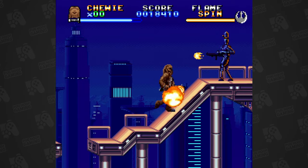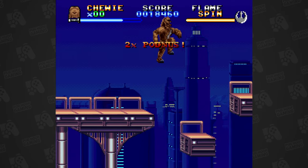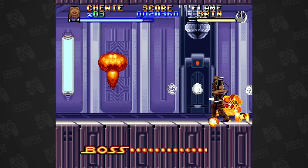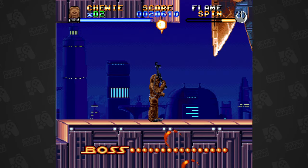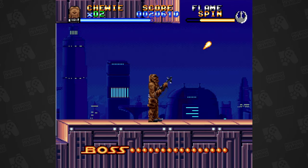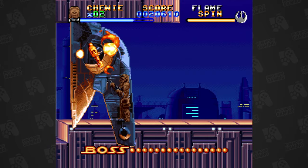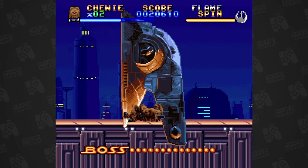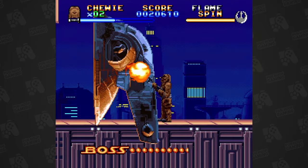So we take up Chewbacca's bowcaster once again and blow up some bounty hunters while we escape Cloud City. You do get to fight Boba Fett, and his sprite looks pretty damn rad. Once he runs away, he then comes back with his notorious ship, Slave I, which does seem like a really unfair fight. Luckily, Chewbacca has a very useful spin move that deals heaps of damage, makes him invulnerable, and also recharges after just a few seconds — making light work of the bounty hunter's ship.